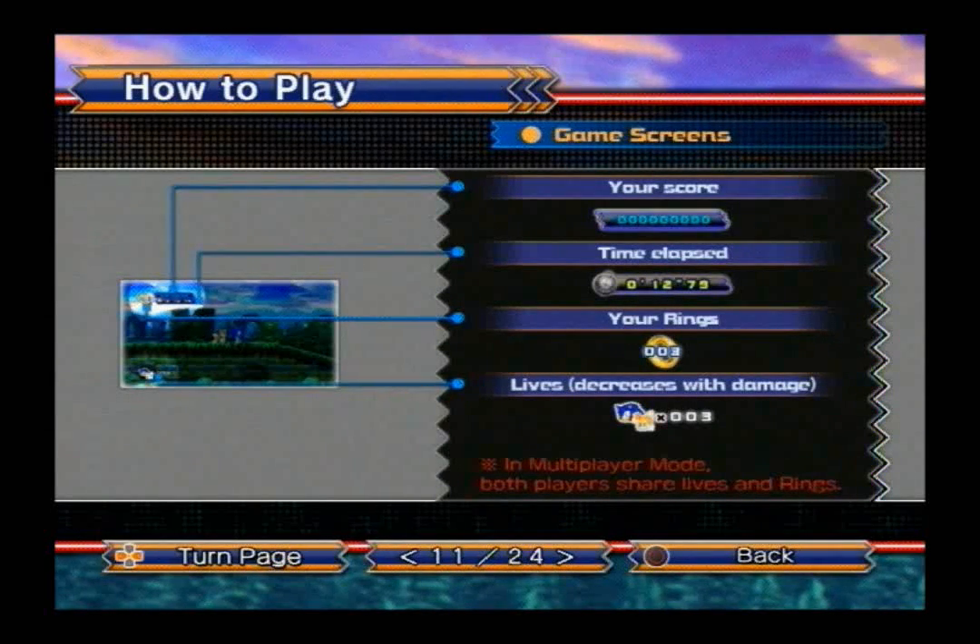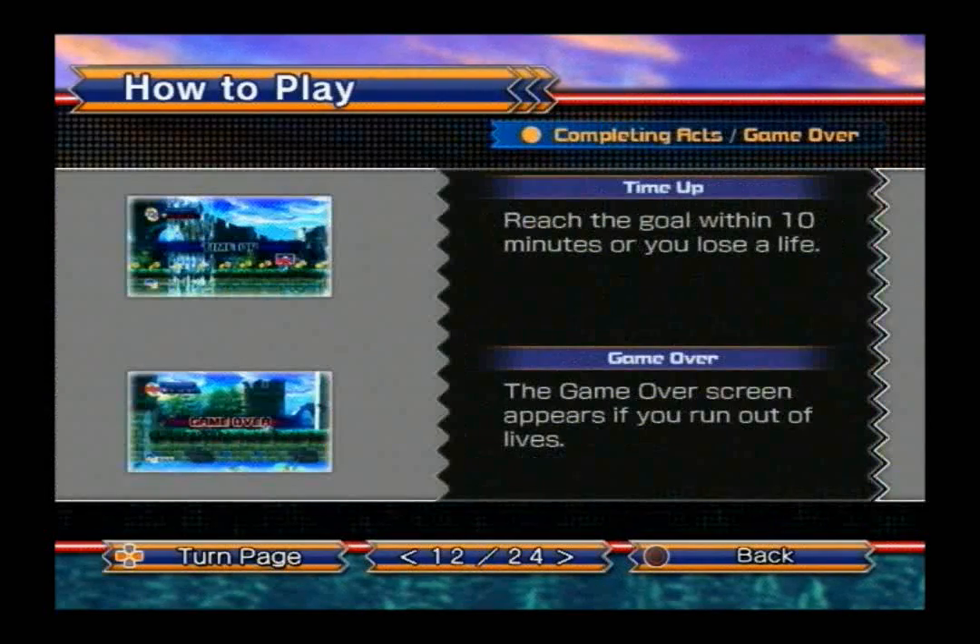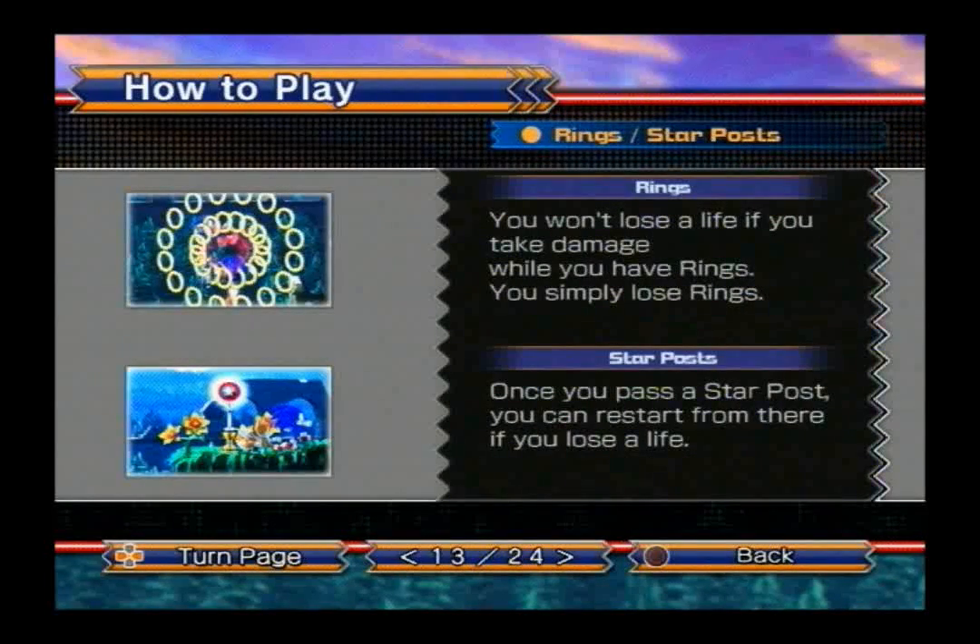The game screen is similar to Episode 1 except for the life counter — it has Tails' head instead of only Sonic's. In multiplayer mode, both players share lives and rings — keep that in mind. Time up: reach the goal within 10 minutes or you're going to lose a life, same as Episode 1 and most old 2D Sonic games. Game over screen appears if you run out of lives. You won't lose a life if you take damage while you have rings — you simply lose the rings. Once you pass the star post, you can restart from there if you lose a life.